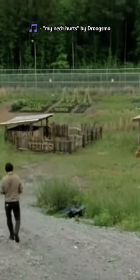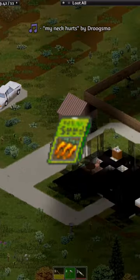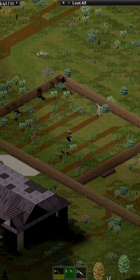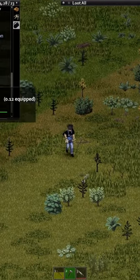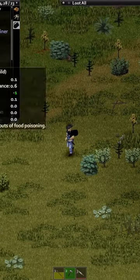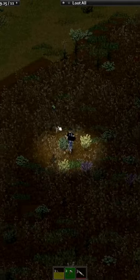Have you ever wanted to build a farm or garden in Project Zomboid, but you can't find enough seeds? I've searched a lot of sheds and farm buildings and haven't found any before. So here's a surefire tip to find some seeds without needing to travel halfway across the map. I discovered this in my most recent playthrough and I wanted to share it with you all.